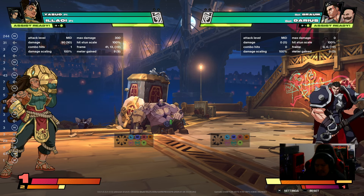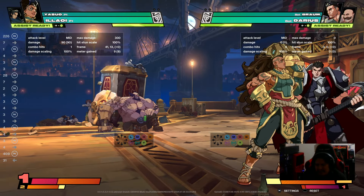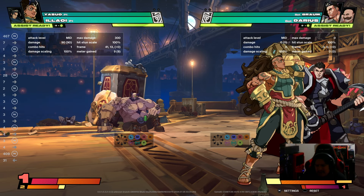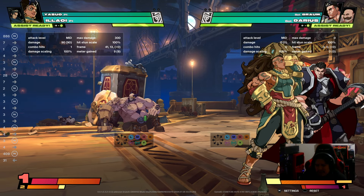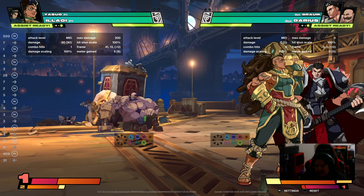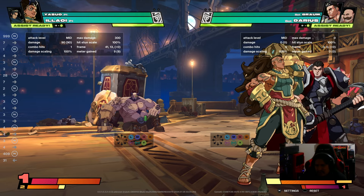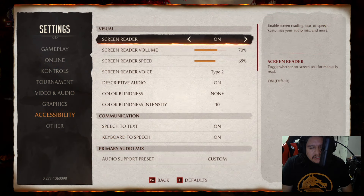Another thing that would benefit 2XKO is the ability to play around with the sound scheme of the game — giving us different sound sliders. This is something Street Fighter and Mortal Kombat did: in the settings menu you have different toggles where you can increase footsteps, character movement, the proximity-fighters sound cue, and the corner sounds. Players can customize all of those to their liking. To drive home the importance of the screen reader, let me show how NRS has their sound system open for adjustment.